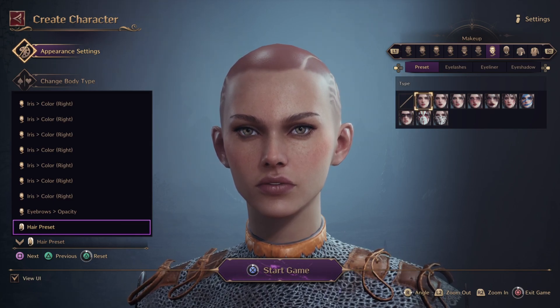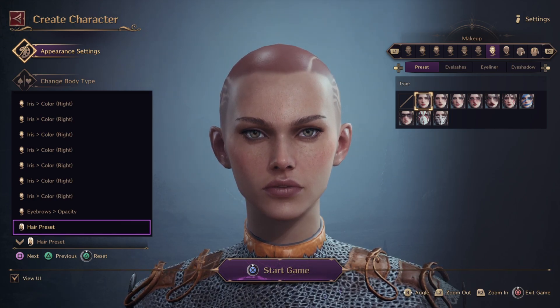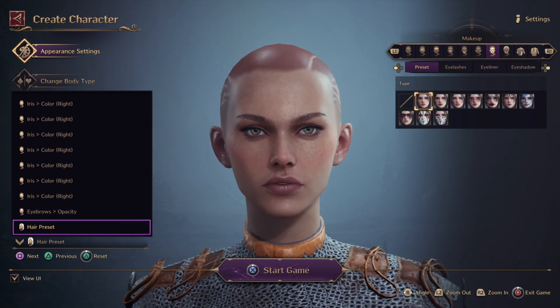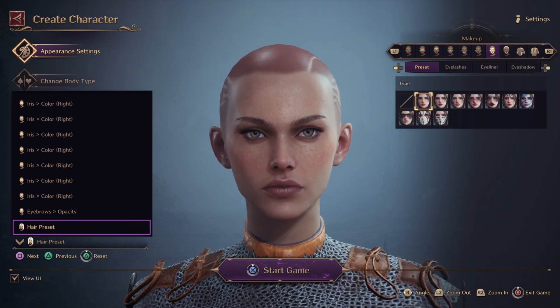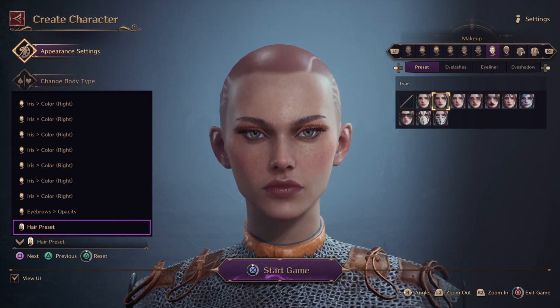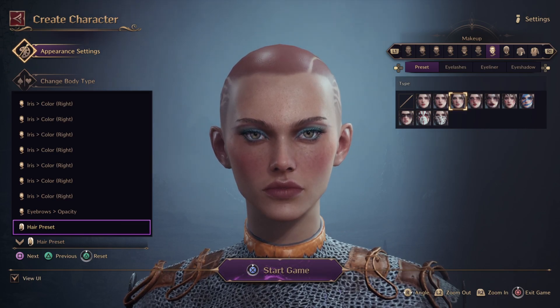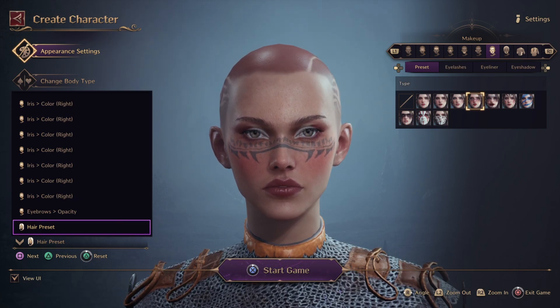Let's go to preset makeup. This section covers a little bit of makeup here and there and tattoos and face paint. It's just giving you a reference — there are many styles you could do. Picking one applies what it shows — it's a preset, just giving you ideas.